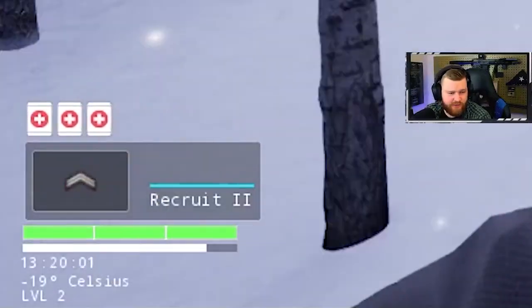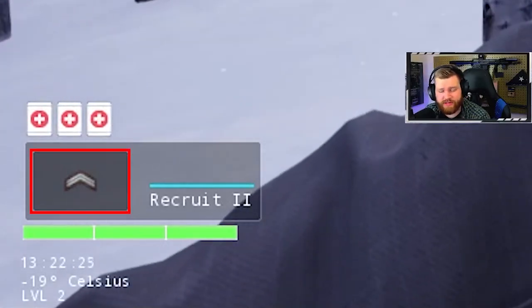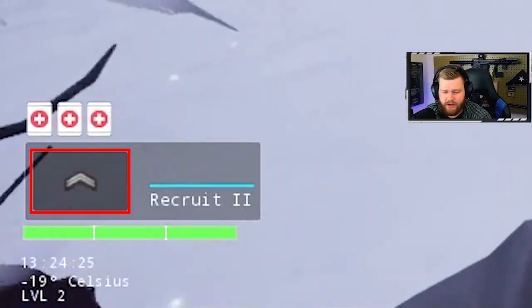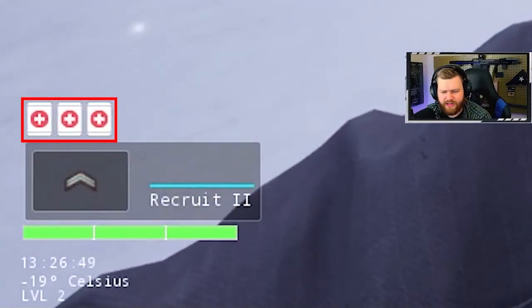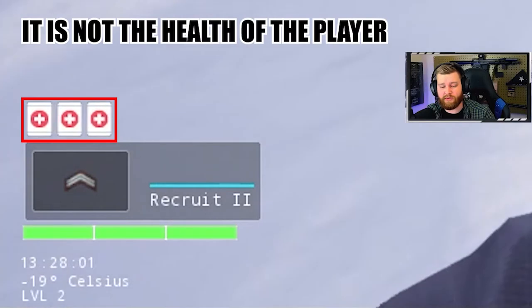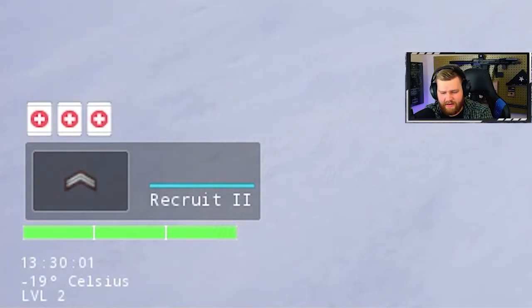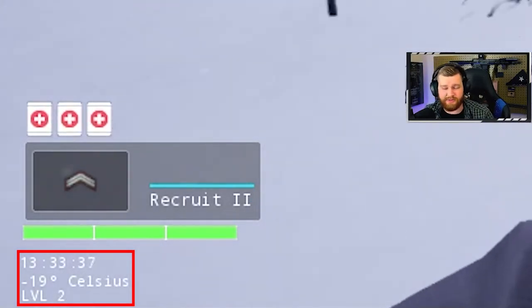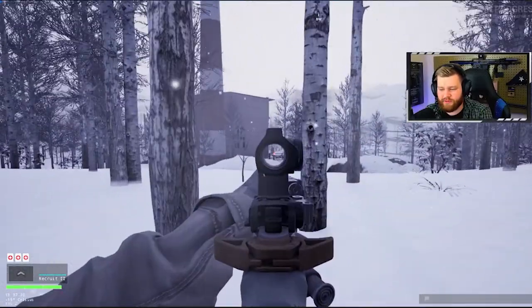While he's moving around, take a look at the bottom left of the screen. There's what I'm assuming is a rank indicator — so rank and maybe a career leveling system could be a thing. You can see three bars at the top which might be health or first-aid materials like tourniquets. We can also see the time of day, temperature, and 'Level 2.' Since it says 'Recruit 2' and 'Level 2,' I'm assuming rank and level are tied together.